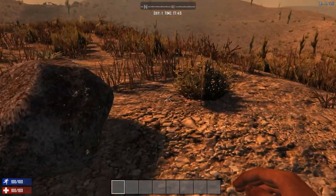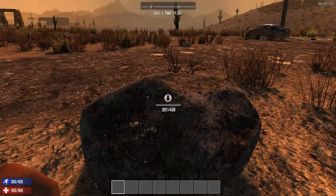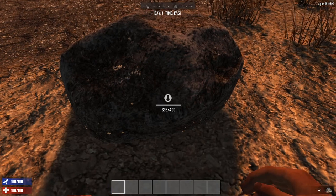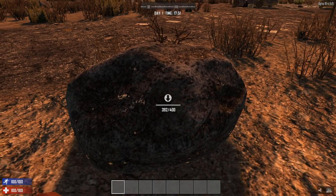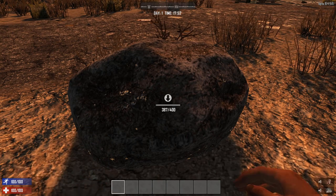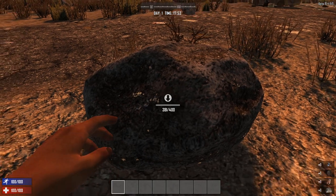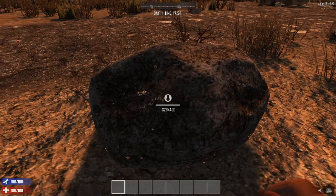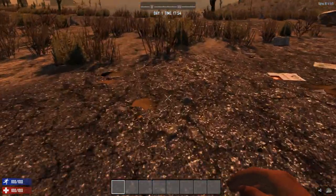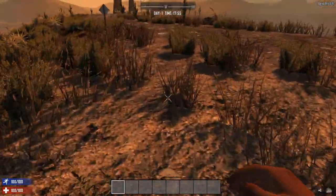Three woods and I think five stone. You can basically either punch on things — you can punch on a stone like that — but that will be a very difficult task especially in the beginning. Or you can simply collect them, which is easier.